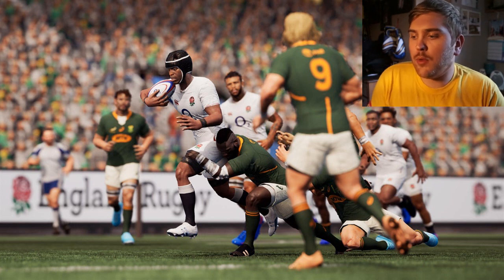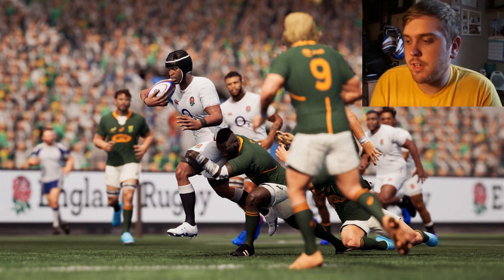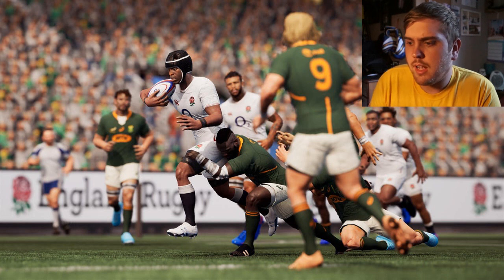Next we have England versus South Africa, with Maro Itoje on the ball showing off the graphics. It looks to be set in Twickenham — you can see the official England Rugby branding in the background — so it looks like we're getting some official stadiums in this game as well.